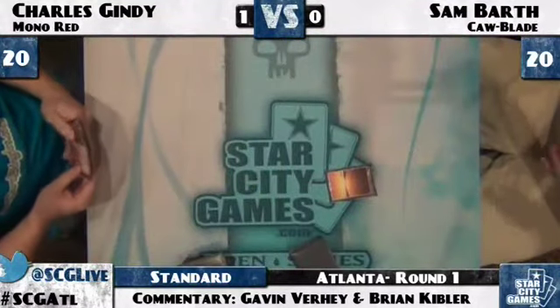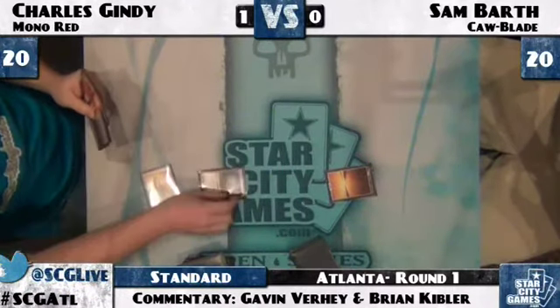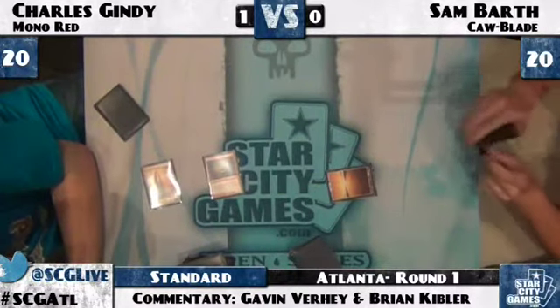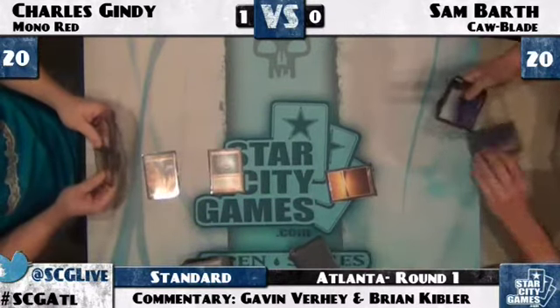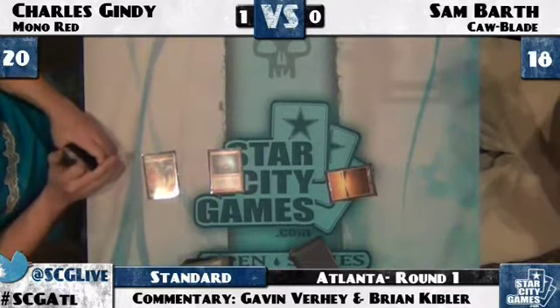It is easy to make those small mistakes — however I would recommend not making them. We're back for game two. Players are sideboarded. Sam starts off with a Plains that is not going to let him pay the blue mana cost on Mental Misstep, but he will get an Island for his troubles from that attacking Goblin Guide.